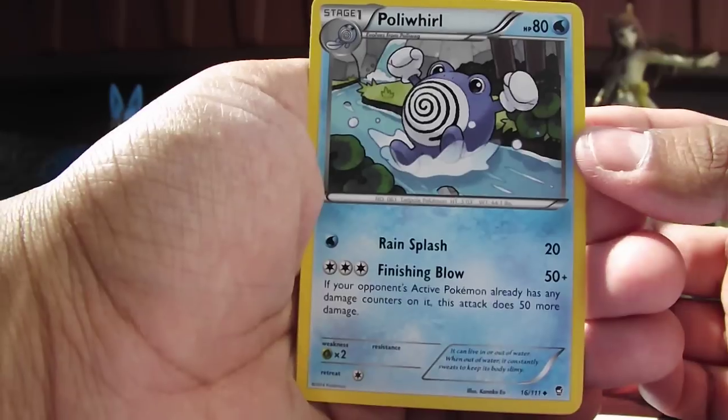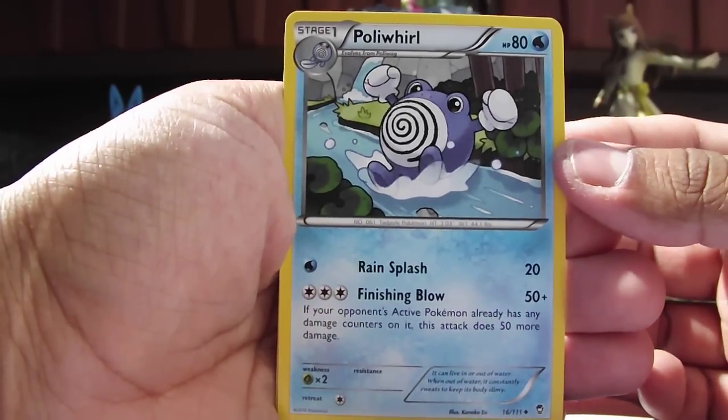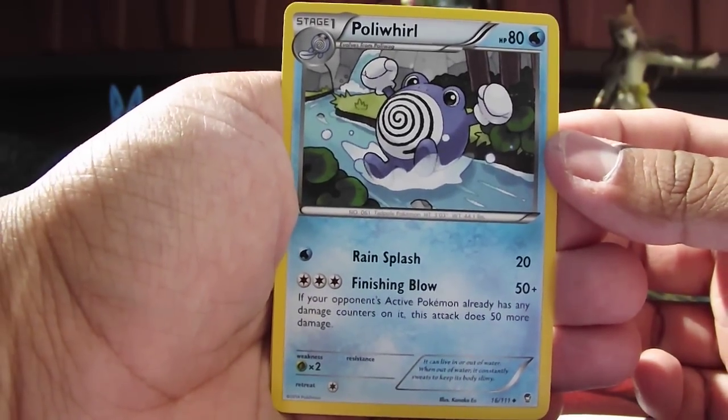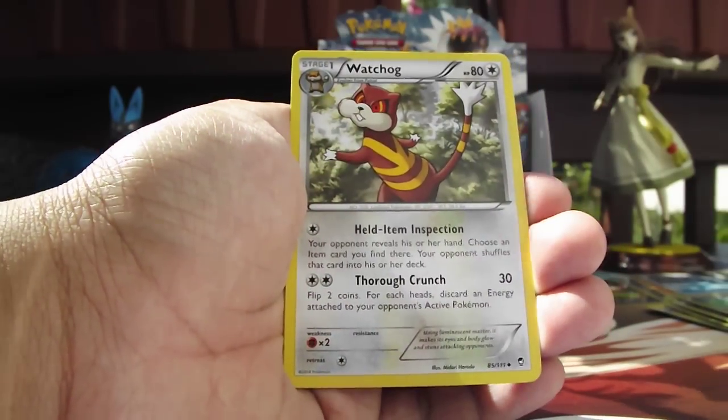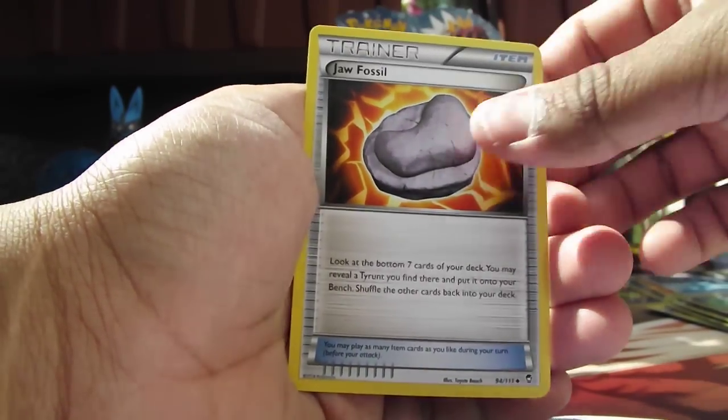Poliwirl with the nice CGI artwork. Well, it's not CGI, but whatever. It's a nice effect. They've been doing it since forever, actually. I love it. Watchhog. And a Jaw Fossil.